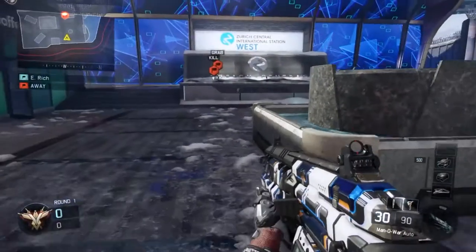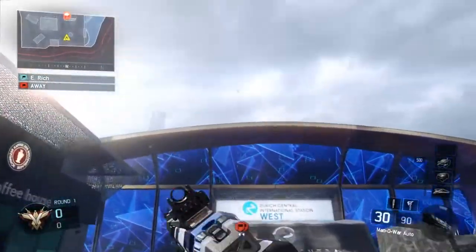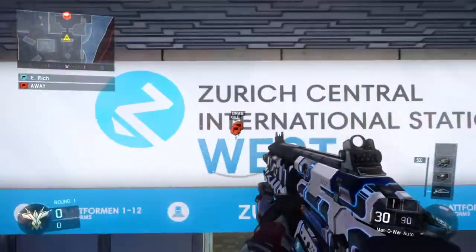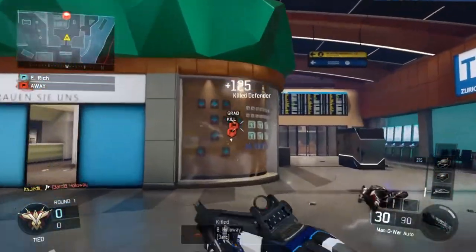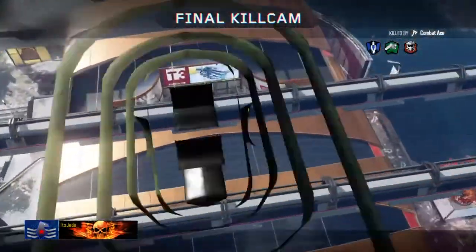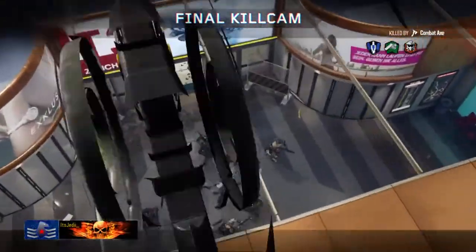For the blue side spawn shot, what you're going to want to do is just run up from behind the fountain, jump up as high as you can, and throw it at that angle. This can be a little bit inconsistent due to it not being a lineup, but most of the time you should be able to catch people as they're running through the middle door to go into the station.